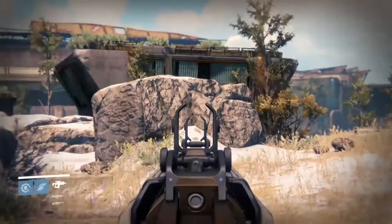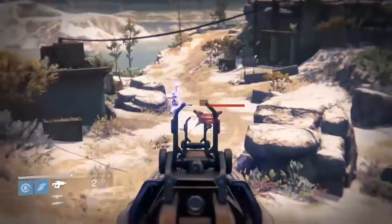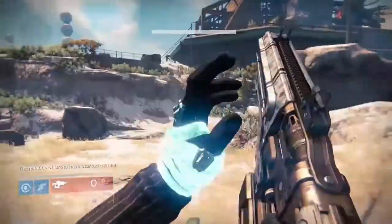The third and final sight is the Faster IS — the name gives it away. It's for quicker drawing movement. I kind of like this sight; I feel I can move a lot quicker with the gun and get more targets in the sights faster.